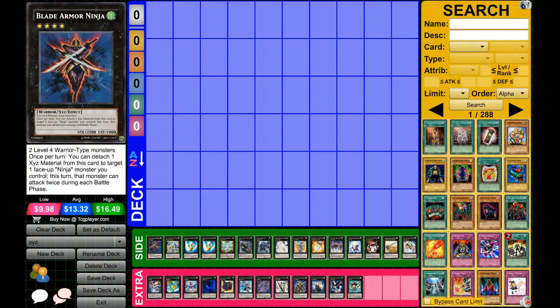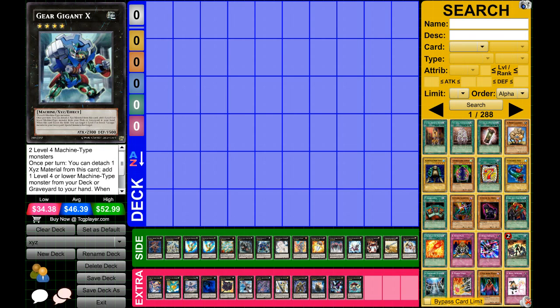Just like synchros, some of these require specific things. For example, Blade Armor Ninja requires warrior type, and Giga Gigant X requires two level four machine type monsters. So some of these require different things — keep that in mind. Down below in the extras, those are cards you probably want to run if you have room. I would recommend those cards, and the side cards will go over really quick — those are cards that work better in certain decks.